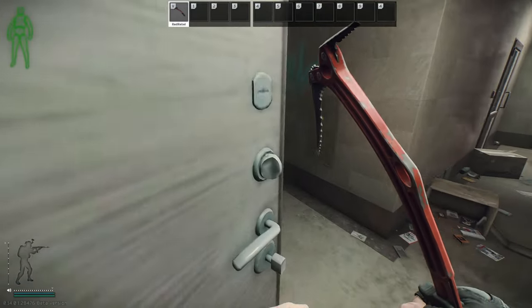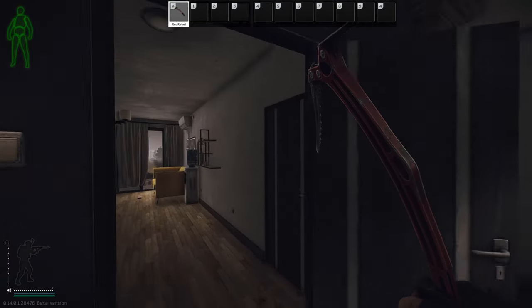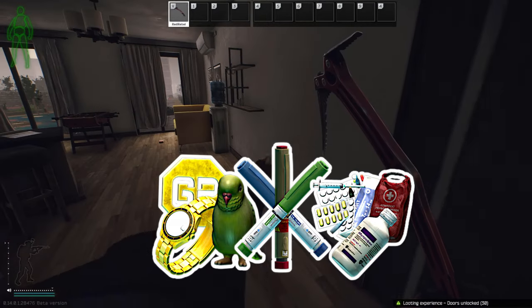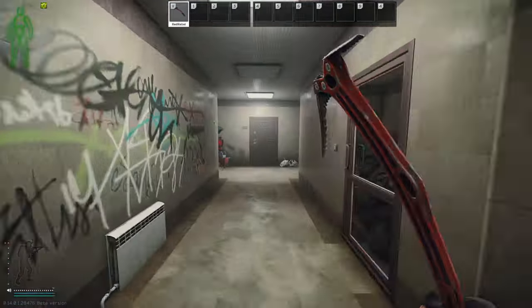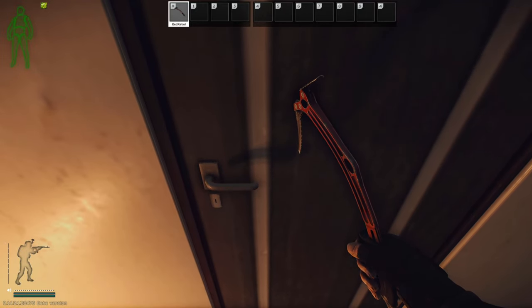Down the hall a bit to the left is the Apartment 63 room. Behind the door is a bit of loose valuables, stims, med items, and other loose items. At the time of recording, this key is worth 22,000 rubles. Heading down the hall to the south side of the building we have Apartment 34. Behind this locked door is a bit of loose loot. This key is worth 20,000 rubles.